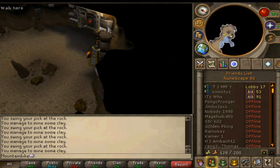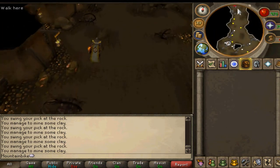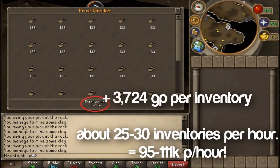You deposit your stuff and repeat. Now let's talk about profits — as you can see, one inventory equals about 3.7K GP, which is really good because you'll get those inventories fast. I can do up to 30 in an hour, which adds up to 110K profit per hour. So this has been my RuneScape money-making guide — I hope it's been useful, and have fun making money. Cheers!